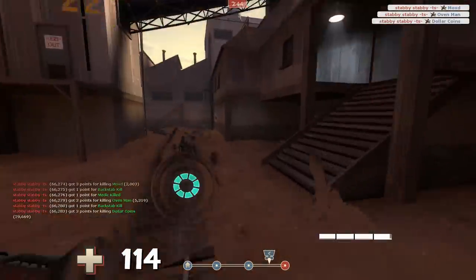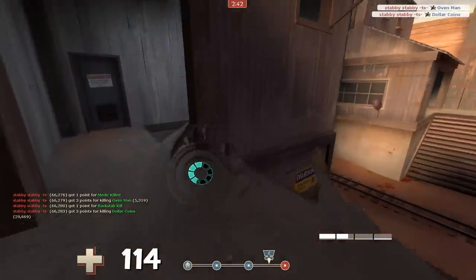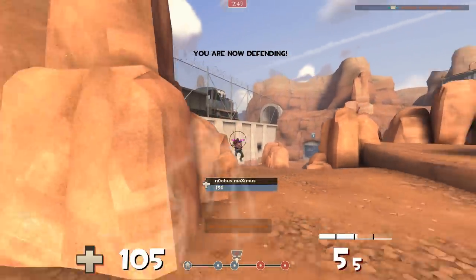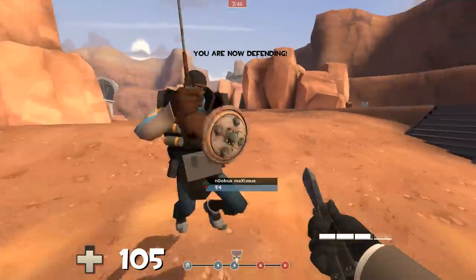I know this pyro saw me stab that medic, so what I'm going to do is go a little further up the stairs and take a longer jump to compensate for him taking the corner wider. This demo I notice is moving in a straight line.